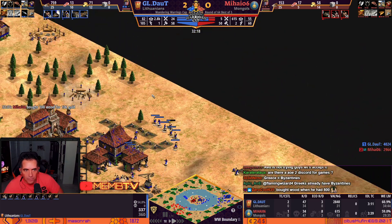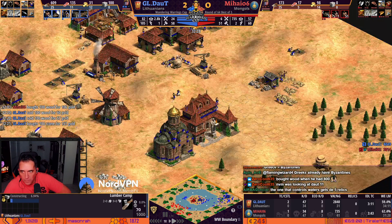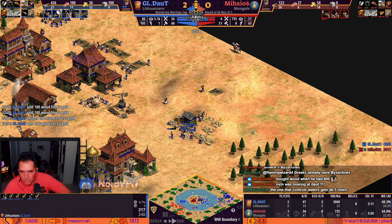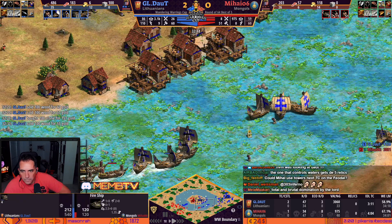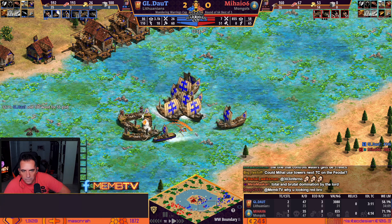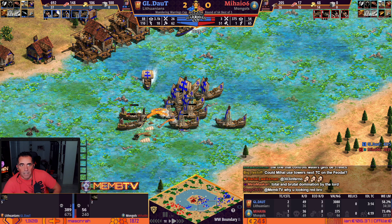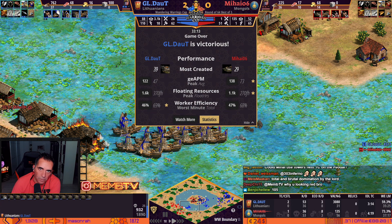He has a second town center, doing another lumber camp. He could buy stone — he did it. Buy stone to make another TC — where is he going to make it? Wood and gold, protect it. He's going to convert a few fire galleys — he converted one, killing the others. He bought 100 stone but I don't know for what — he's not using it. Daud made a total domination. Total domination, amigos.